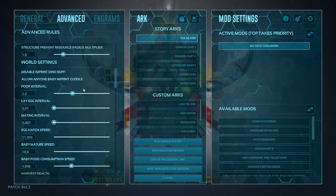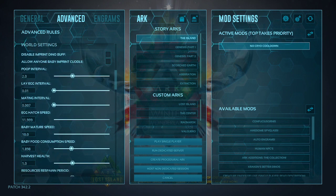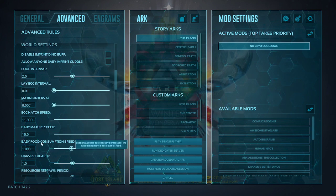For mating interval, I have this set down to 0.07, which allows you to breed basically every 3 to 5 minutes — about 3 minutes on T-Rexes and 5 on a Giga. The egg hatching speed is set to 12, but it drops to 11.999. Somewhere between 11 and 12 is a magic number that gets you 5 to 7 minutes on a large egg, and 2 to 3 minutes on smaller eggs.